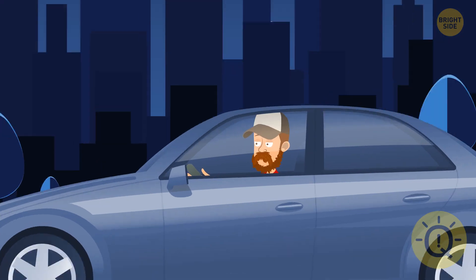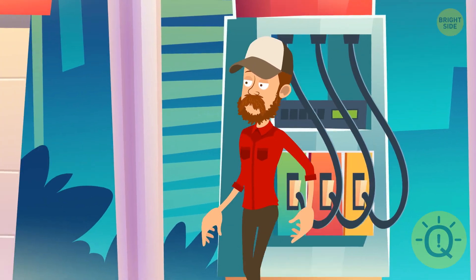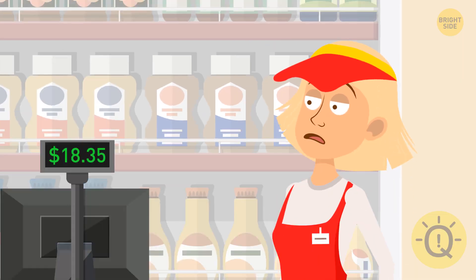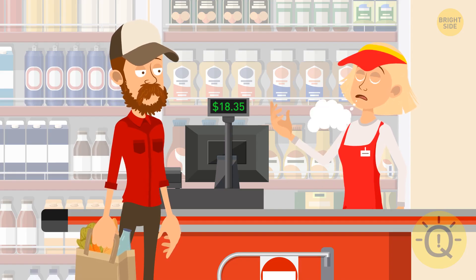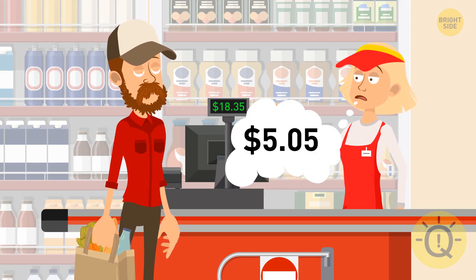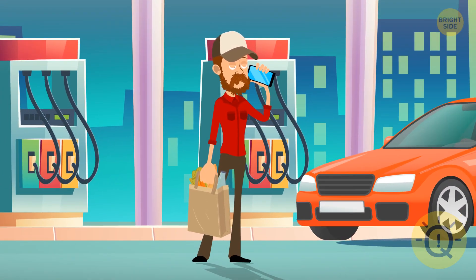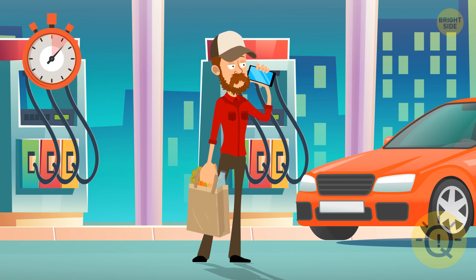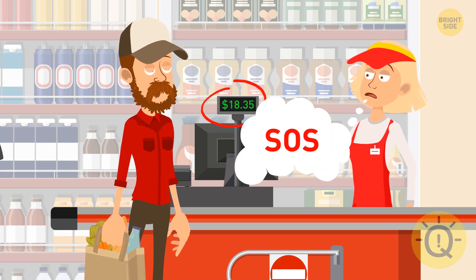Adam was driving home late at night when he noticed he was about to run out of gas. He stopped at a gas station to fill his tank and buy some snacks. Inside, there was a cashier and one more customer dressed in black. When Adam came up to the employee to pay, she told him $5.05. Adam paid, went outside, and called the police to report an emergency. Why? The cash register showed $18.35, but the cashier said $5.05, which looks like SOS.